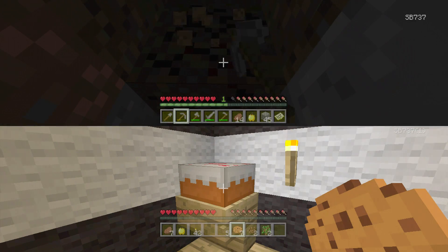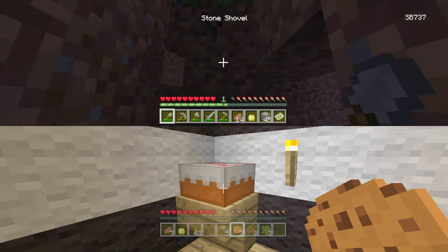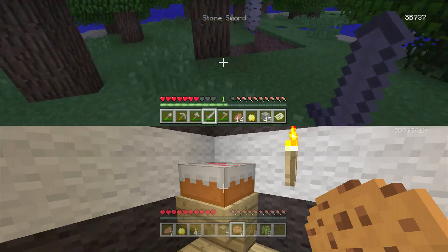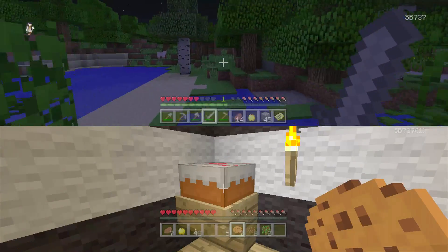Hopefully this is the grass at the top. Hopefully we don't get met with some creeper. Let's get the shovel out. Okay, we're out and back into the area. Met by a spider — let's get rid of you mate. Let's keep going. My beacons are over there. So, just a desert biome — that's all I'm looking for.